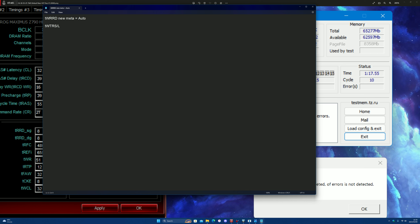For tWTR the rule is: tWTRL equals tWTRS times four. So valid pairings are tWTRS/tWTRL: 4/16, 6/24, 8/32, 10/40, 12/48. I'd say 6/24 is the go-to for most people — 4/16 is going to be very difficult. That's what I'm running.